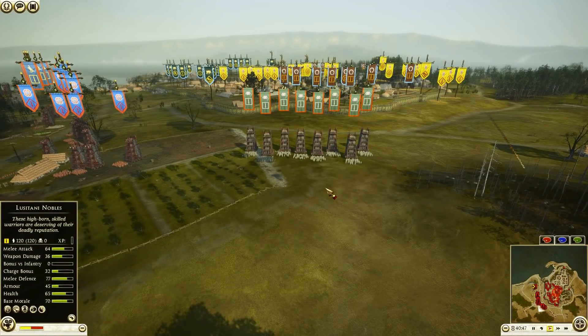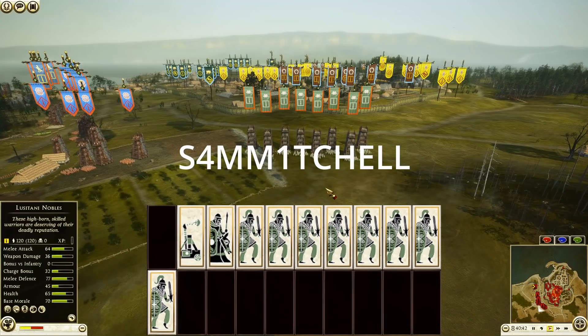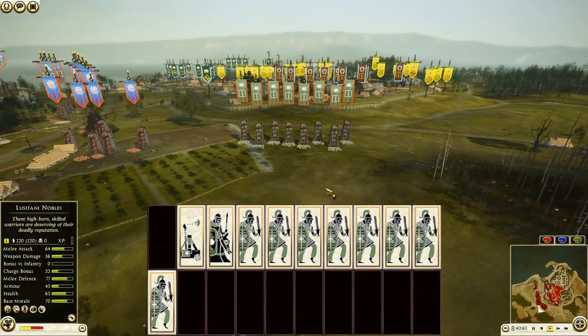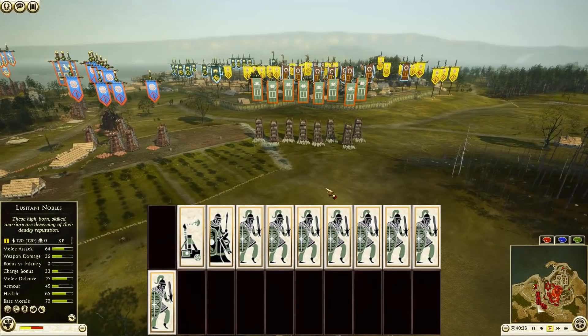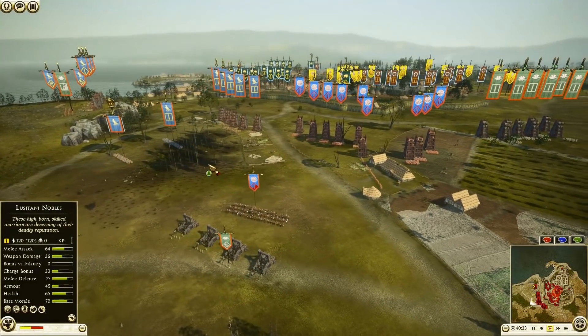We'll start outside here with Tylus being commanded by Sam Mitchell. He has brought with him 8 units of Tribal Warriors, 1 Heavy Onager, and a unit of Noble Horse up on the hilltop.